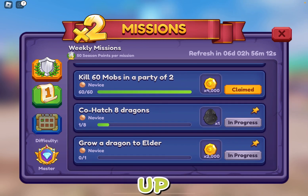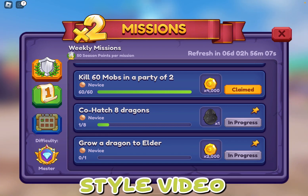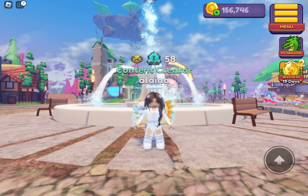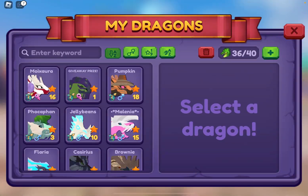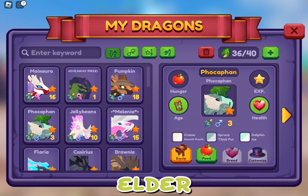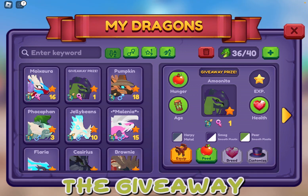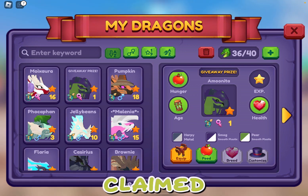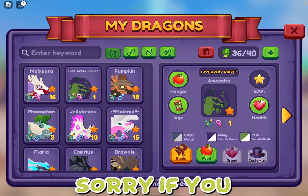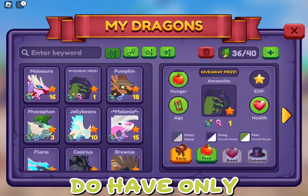I already did the difficult ones but we still have a ton left, so we are just going to hurry up and try to do all of these in this video. I know this is a different style video. Grow a dragon to elder — now this is going to be difficult; most of my dragons are almost elder. Yep, that one's elder. By the way, the giveaway winner hasn't claimed and it's been two days, so I picked a new one.